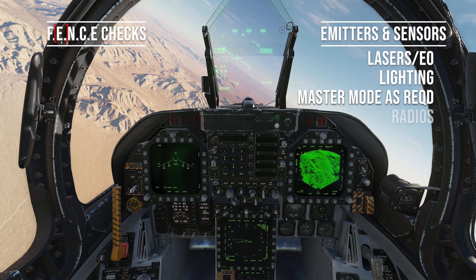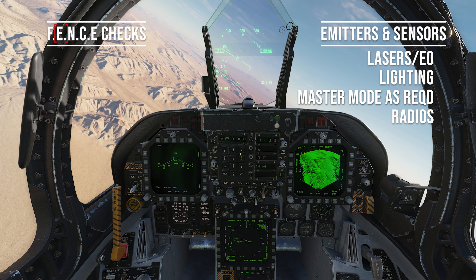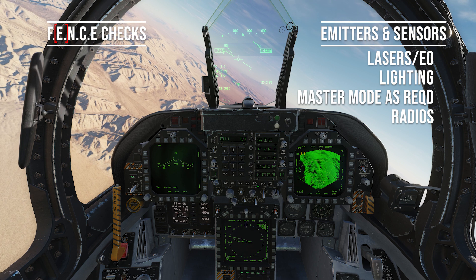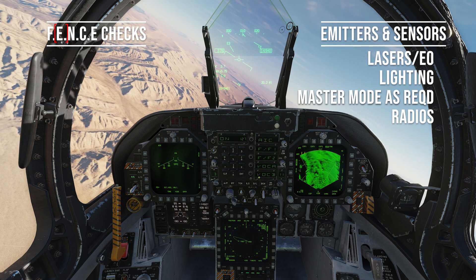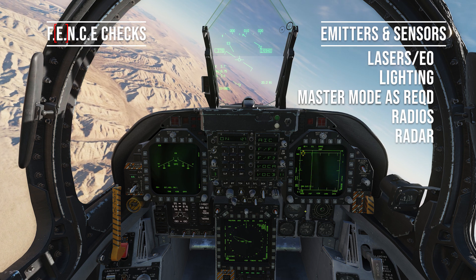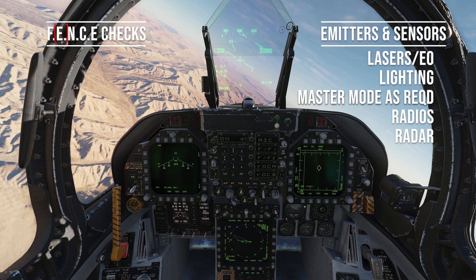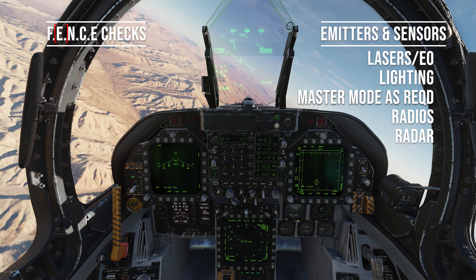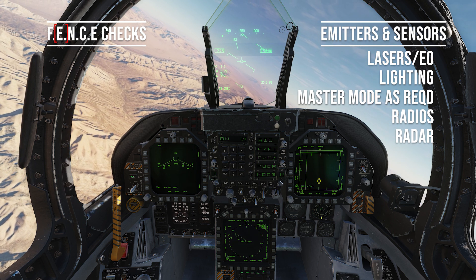Radios: select IFF. I've got three charlie and four alpha in, for training in the correct squawk set. The Tacan is off. Data link is on and set as required. Radar mode set air-to-air, and I'm going to set that for the correct sanitization doctrine — that is set: eighty miles, six bar, one forty.